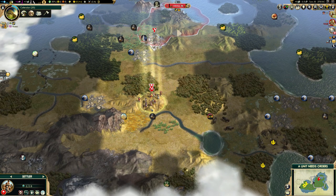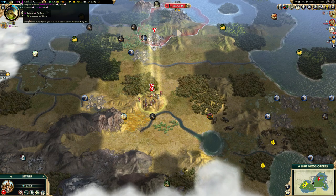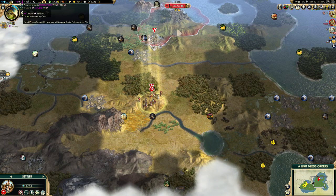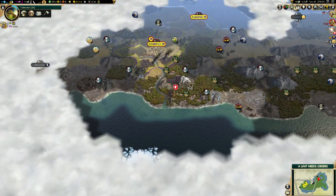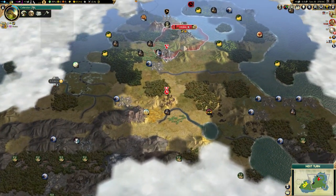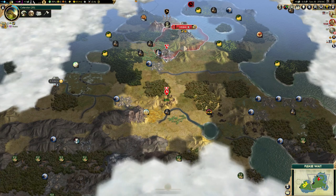One little thing to bear in mind when settling a city is that it's going to increase your tech and culture policy costs. If I were to settle this city right now, it would increase the cost by another seven, meaning two turns more. So I'm actually just going to wait to get this policy before I settle my city. On smaller maps it can be a 10-15% policy cost increase, so it's worth considering.